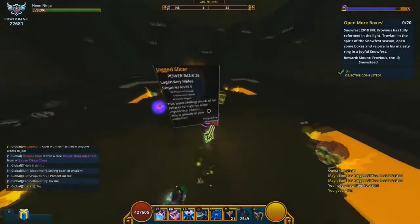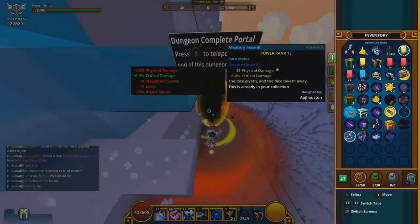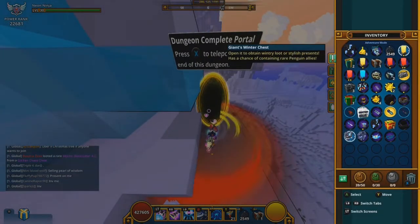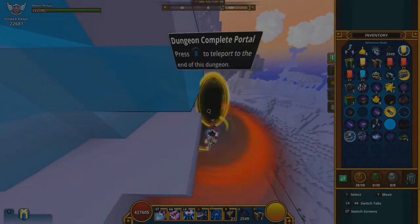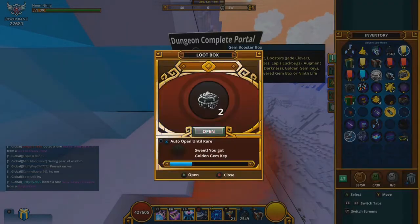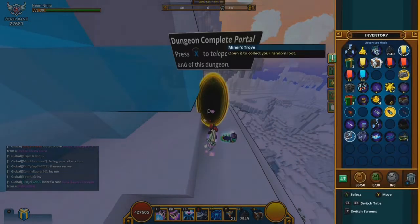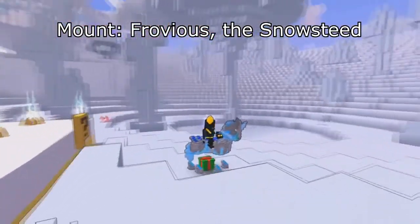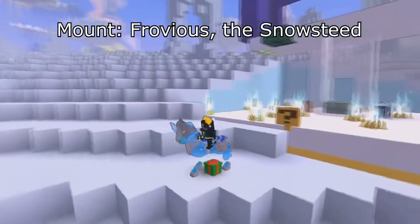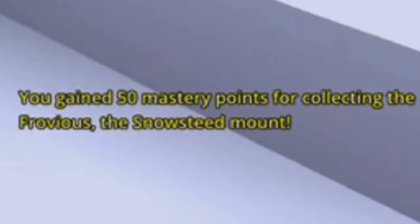The last step — Step 8: you have to open 20 more boxes. This is why I said in step 2 to save at least 20 more boxes, since you'll need them here. Again, any box will do. Completing this step will finish the event and you will receive Frovious, the snow steed mount. I really do like this mount — in my opinion it's one of the best steed-type mounts in the game as far as looks are concerned. This mount will grant you 50 mastery points and you are done with the event.